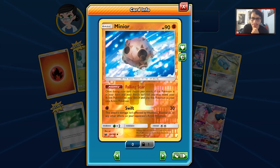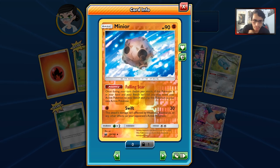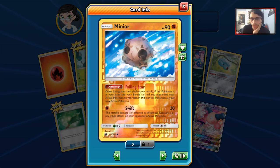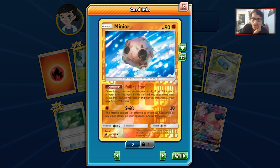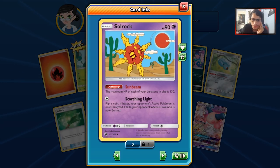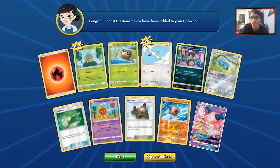We do get a Minior — once you're going to turn this to your active Pokemon and your bench is full, you may move your active Pokemon to your bench and play this as the new active. It's a really interesting ability but not that great of a card. We also have Solrock, which is pretty interesting — the maximum HP of your Lunatone is 130, so there could be something there.